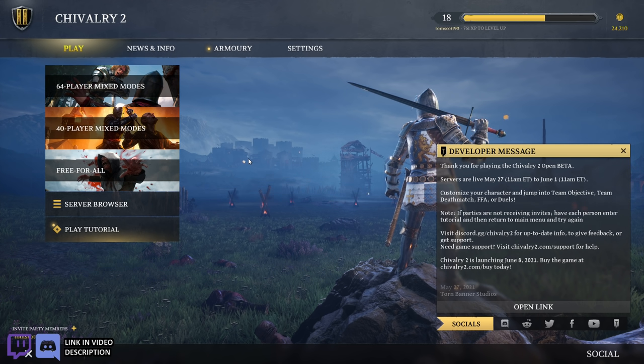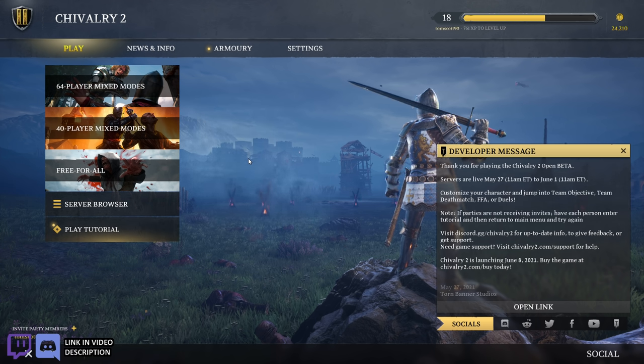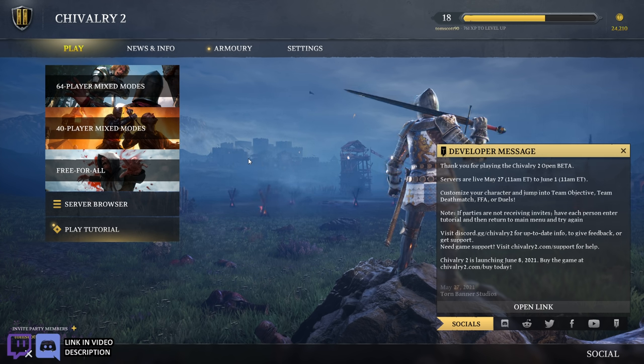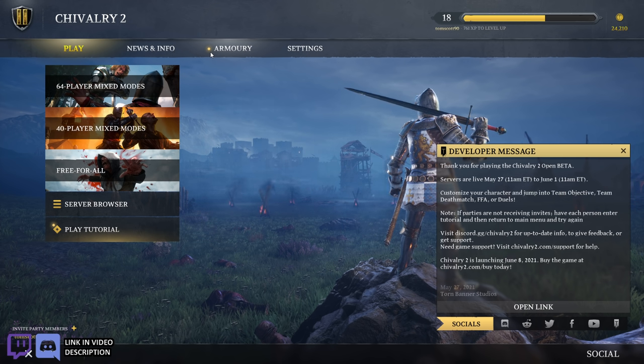Hey everybody, welcome to Epic Brew. I'm Tom. Today I'm excited because the Chivalry 2 open beta kicked off literally just hours ago for me right now. I haven't jumped into any gameplay yet because I noticed something on the main menu that gave me pause — this button right here. It says Armory and it's lit up, and I think that means I can customize my characters this time around.